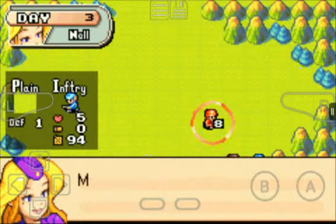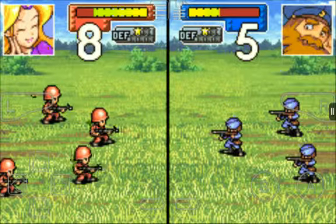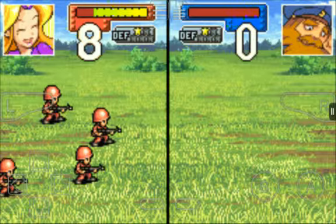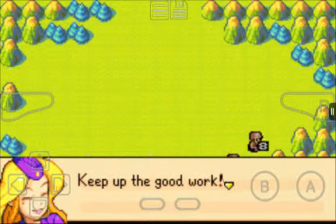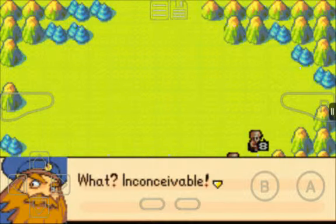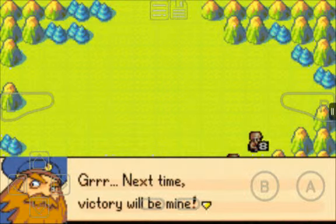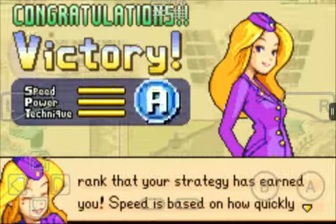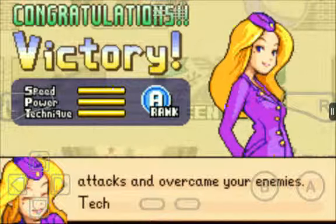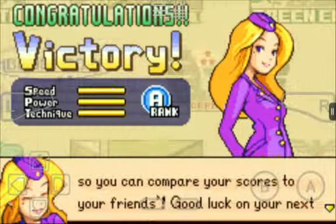If you make a mistake you can hit B. Let's finish this fight. I've defeated the enemy units — the mission was a success. Keep up the good work. Inconceivable! That land was mine. How did they lose it so easily? Because your tactics are dumb. Next time, victory will be mine. Power score is based on how fast you complete the mission; attack technique is based on how many units were lost.